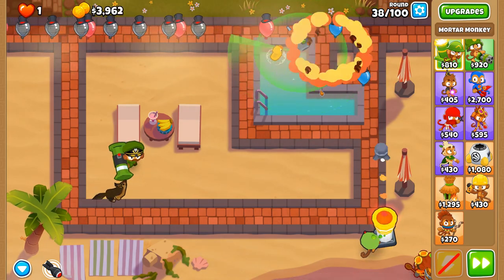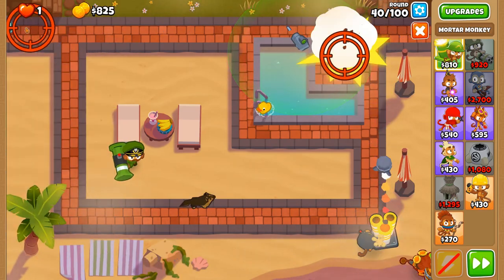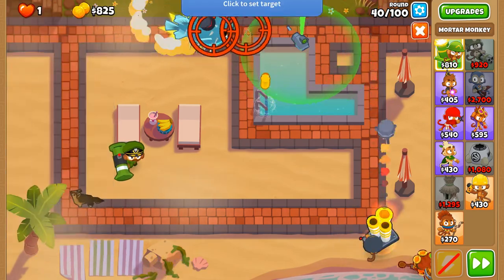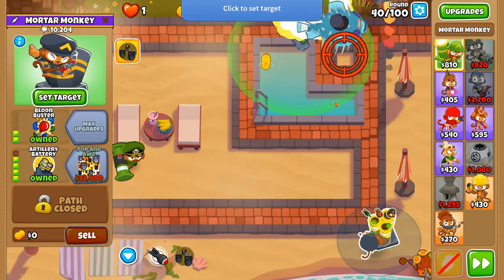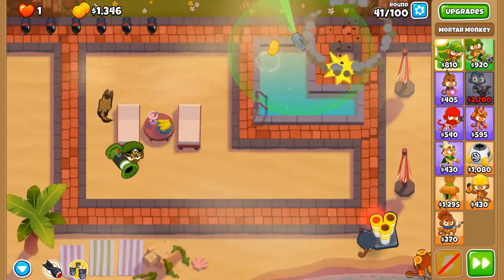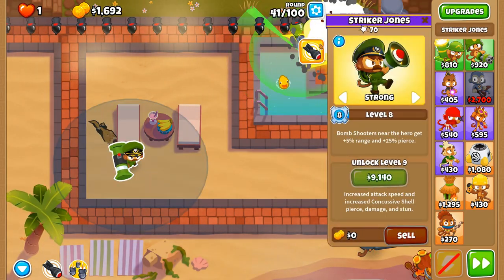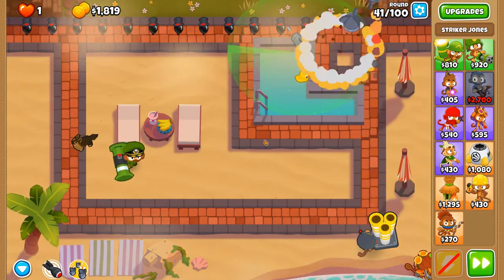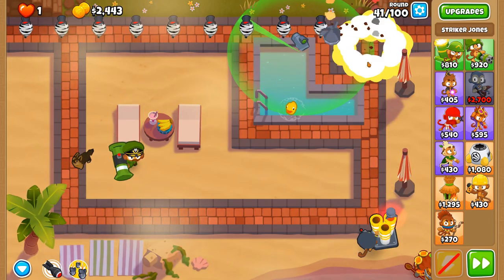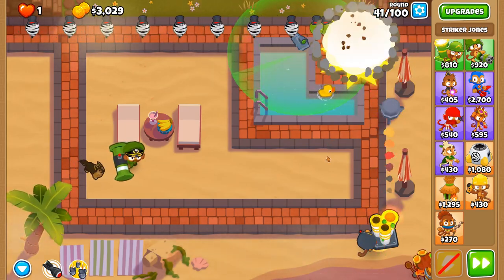Artillery Battery is now up and operational. This is going to require some micro — just like with the other artilleries we've done — so that we land as many shells on the MOAB as possible. We're going to be utilizing the Concussive Shell at some point so we can utilize the additional damage on stunned balloons, and make sure that stunned balloons are within that small square for as long as possible.